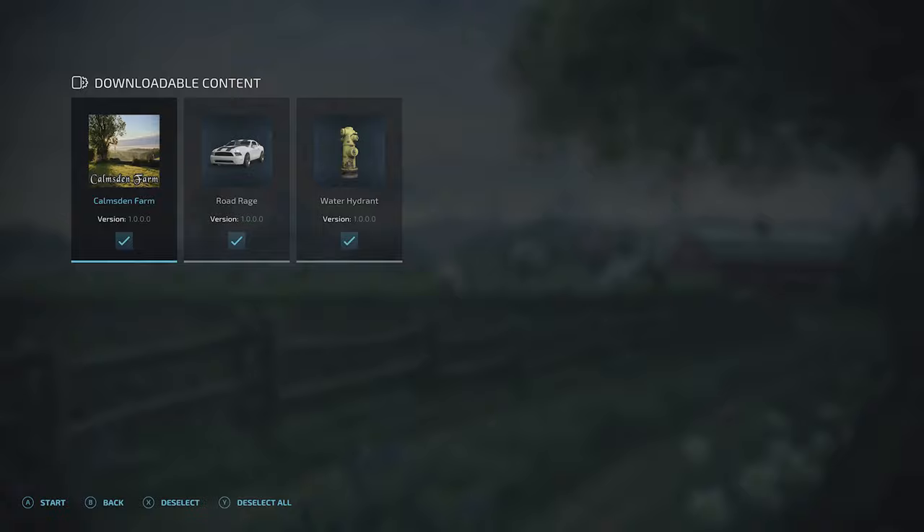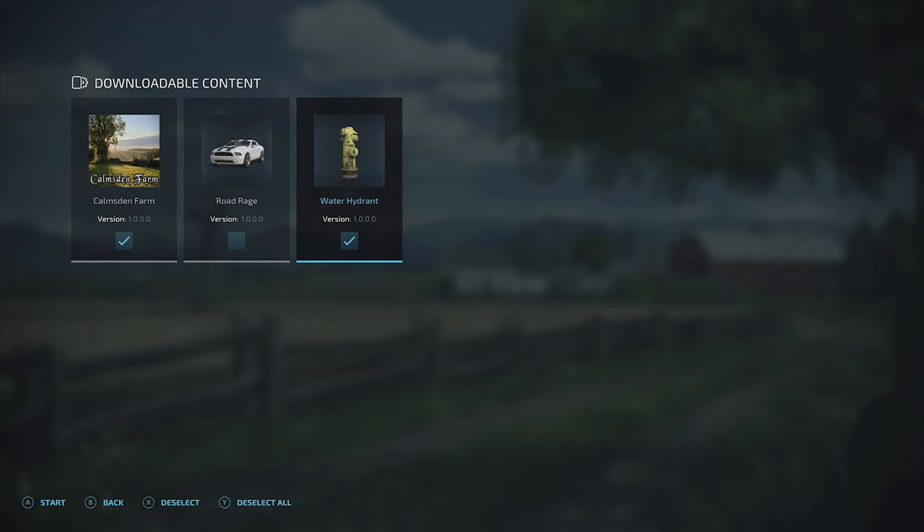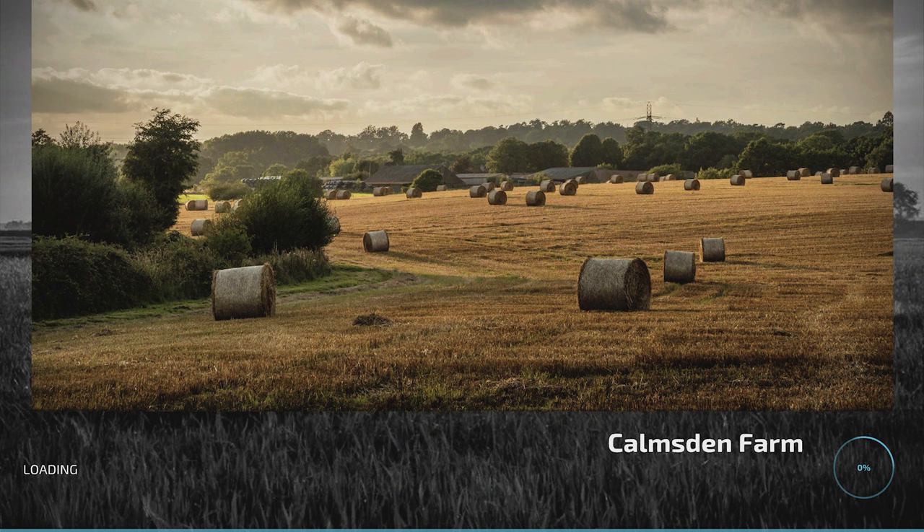You can see the version numbers for each piece of content. If you're happy, just go ahead and start. You can also deselect any of them by hovering over and hitting X, or deselect them all if you don't want them. Of course, you can't deselect the map you're trying to load — that's the farm itself.